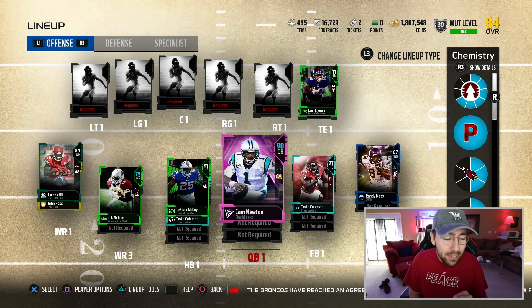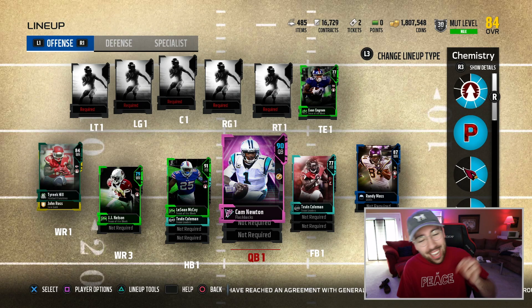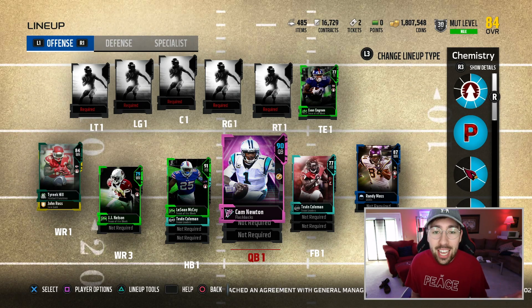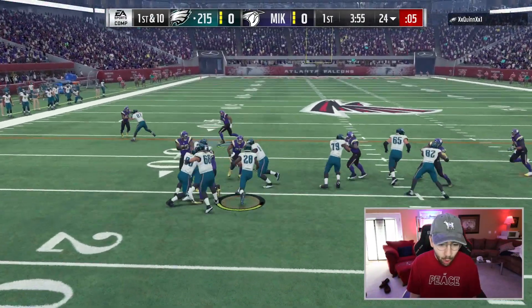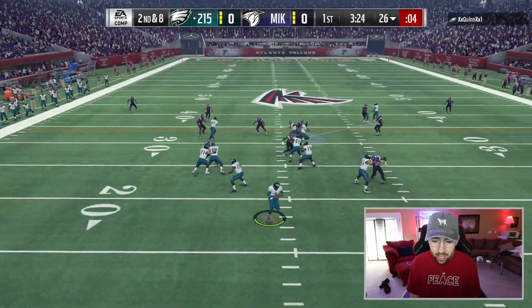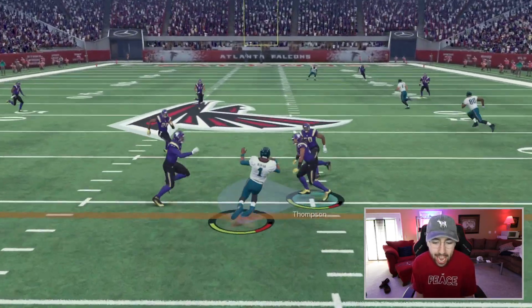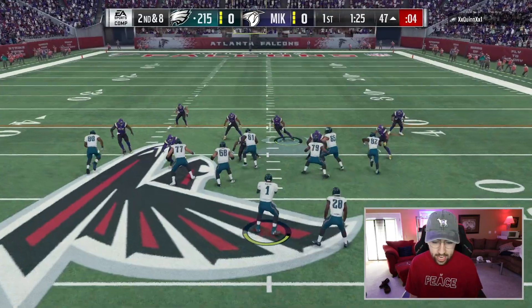You guys have any other television shows I should model these squad builders around, let me know down in the comment section below. I'm thinking of doing a couple different ones — I have some ideas but I don't want to say them so the ideas don't get taken. First down and ten on offense — we're stopping the run. My man might run the ball, but nope, it's going to be a pass over the middle. Go get him, go get Cam!